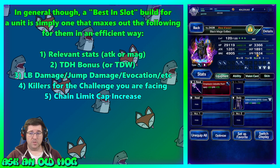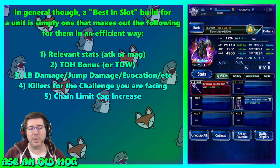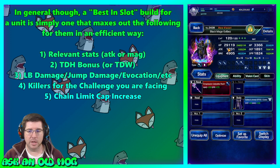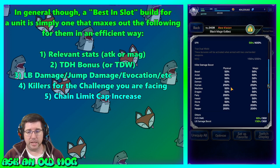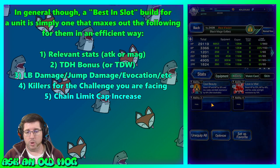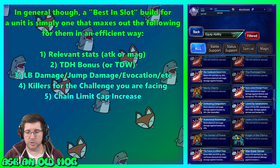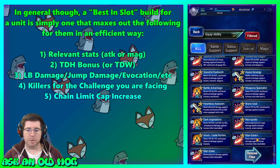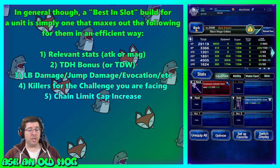With relevant stats and true double hand maxed, we skip LB/jump/evo damage since Golbez just casts Meteor. Now for killers: we're facing a human enemy, so going to details and clicking the plus sign shows we need 50% more human killer. Going to abilities, sorting for human killer, we grab Man Eater and Man Eater Plus — that over-caps us but gives bonus to both magic and physical. Now we're at 300 human killer. Pretty easily geared for that.